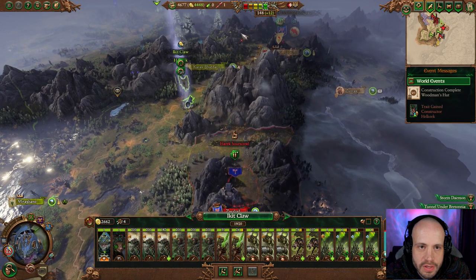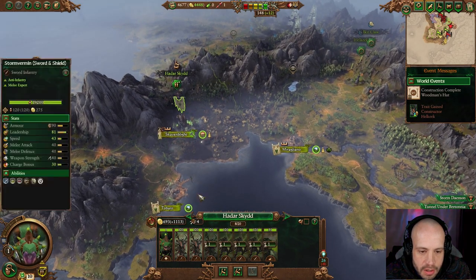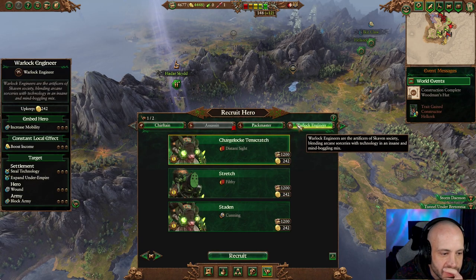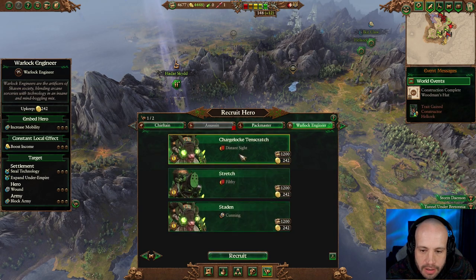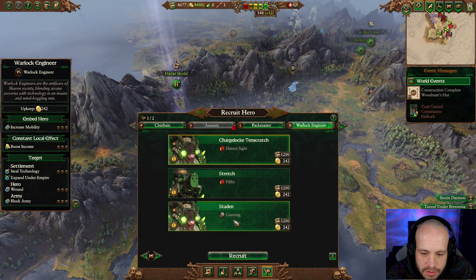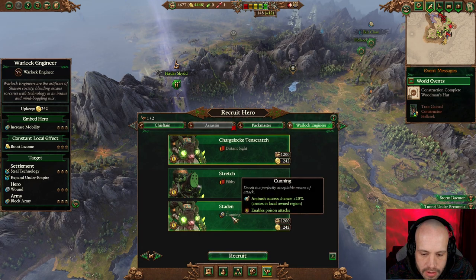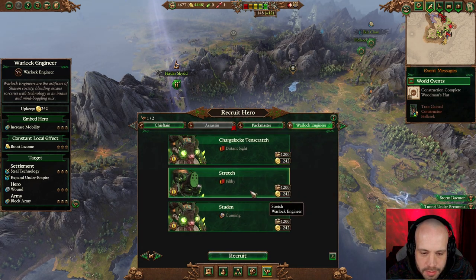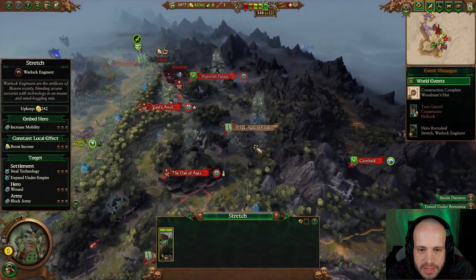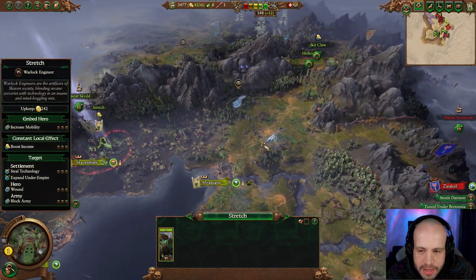We've still got four thousand. We are still recruiting the storm vermin — we're going to leave that for a minute. What we want to do is recruit a hero — the warlock engineer, the one that steals technology. Find a site... hunting ambush... bonus versus infantry... we'll go with that. We'll head to Waterfall Palace to steal technology. He'll make his way over there, that's fine.